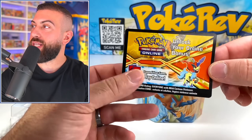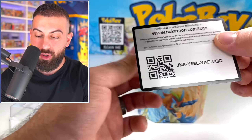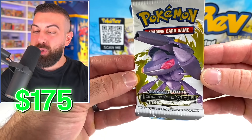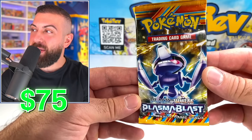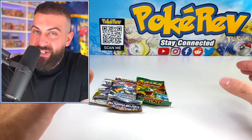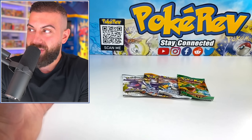And then we have a big code card — look how much detail they put into just the code card. We do have Legendary Treasures — that's big! We have a Legendary Treasures booster pack, we also have Plasma Blast, Boundaries Crossed, and Dragons Exalted. That's a sick lineup. This is actually the first time since the $50 tin where I feel like we got our money's worth in actual sealed packs inside.